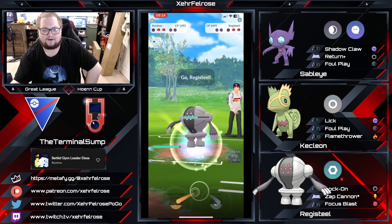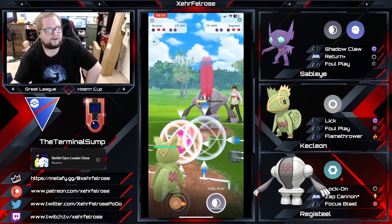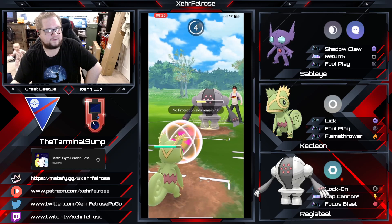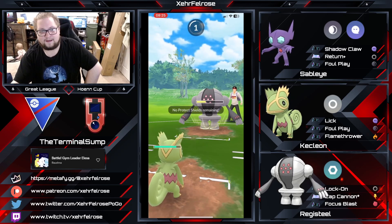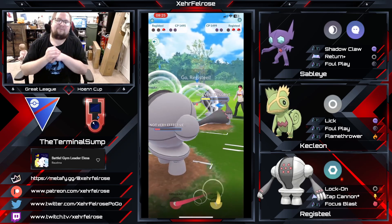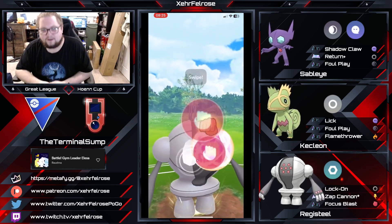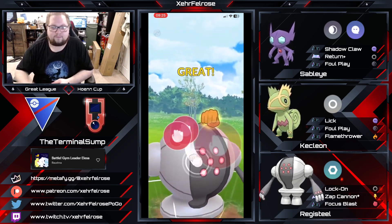You're definitely going to come in. This is the right call — come in with the Kecleon to go for the Flamethrower. The Focus Blast is going to hurt though. Yep, that claps the pants off of Kecleon, but because Terminal Sump's Registeel is full of energy, he's going to be able to bring it in.